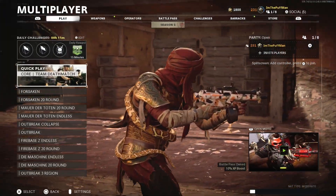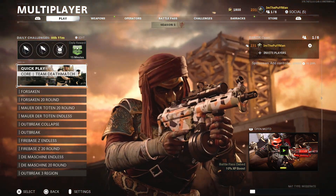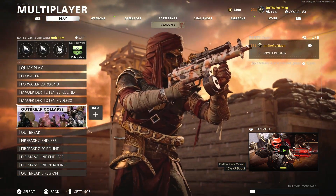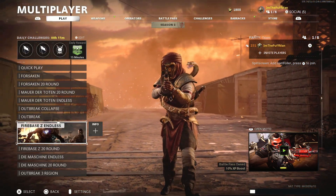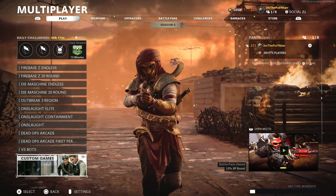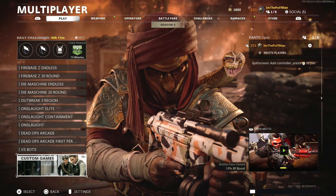Once you've backed out or ended the game, you should see this screen right here - it should say multiplayer. As you can see, we've got Forsaken, Forsaken round 20, Mauer. We kind of glitched things out right here, which is perfect - this is exactly what we want. From here, we've got to go down to custom games. I showed you guys earlier how to save a custom game, so we're going to click on custom games.